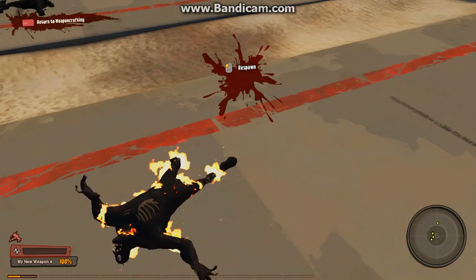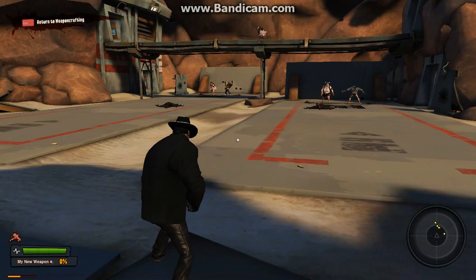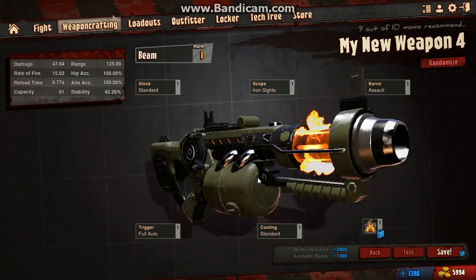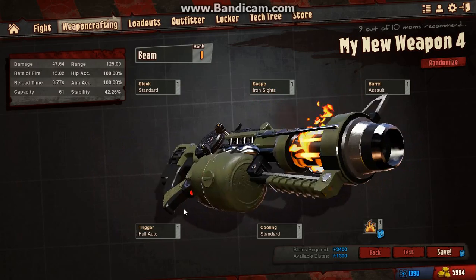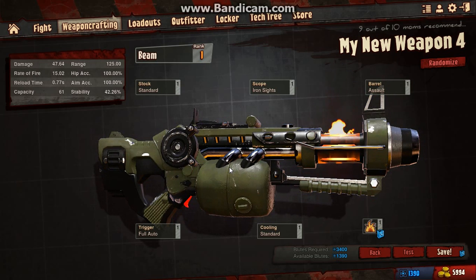So dodge rolling can mean the difference between life and death, but you may not be able to fire in the meantime. Those are the offensive payloads: slug, tesla, and pyro. I'll be covering health and the juice later. But until then, thank you for watching. Feel free to watch some more if you're still confused about certain aspects of weapon crafting. Phoenix out.